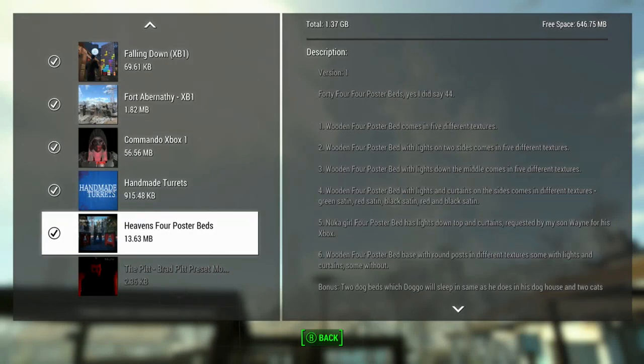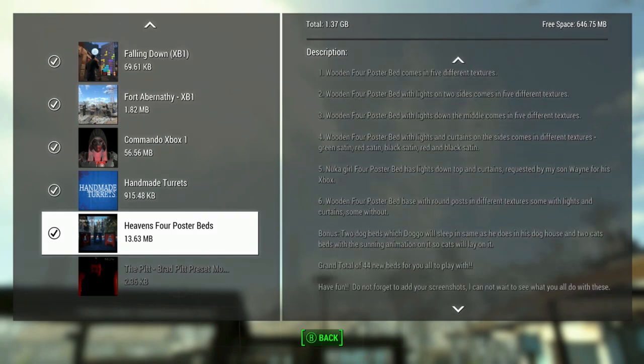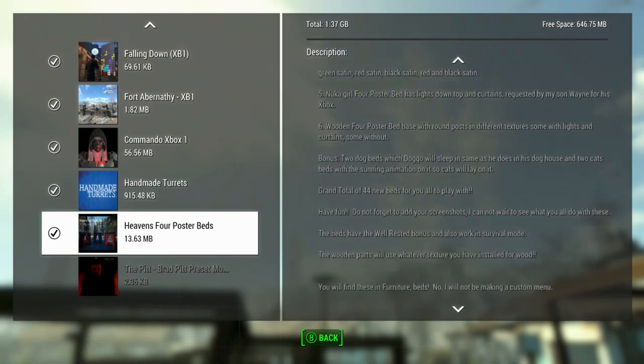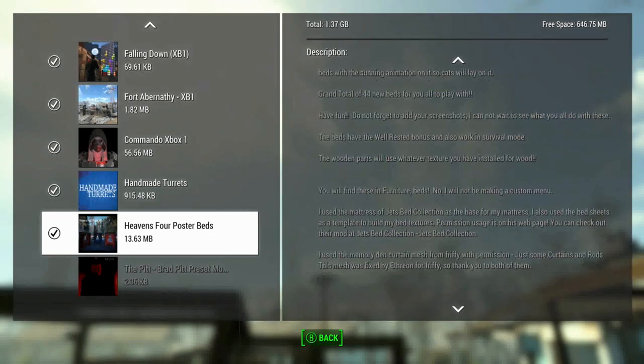Hi everyone, we're looking at some beds. This is the Heaven's Four Poster Beds, which is 44 poster beds. I guess there's a bunch of stuff that this includes — they're just all under beds, and we're just going to take a look at them.